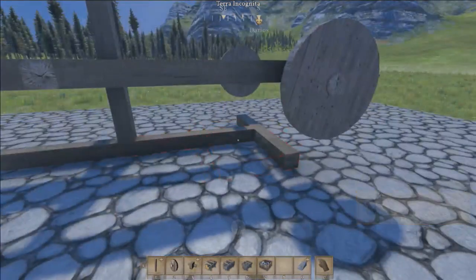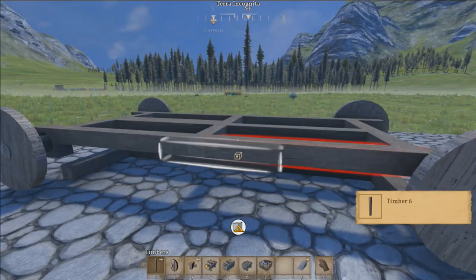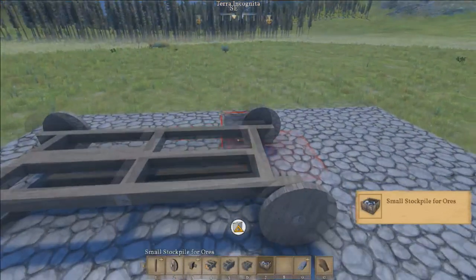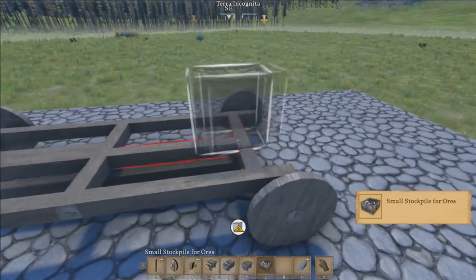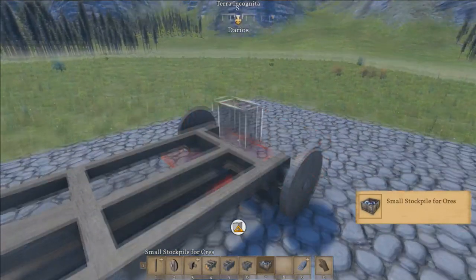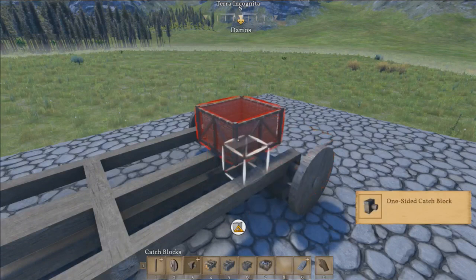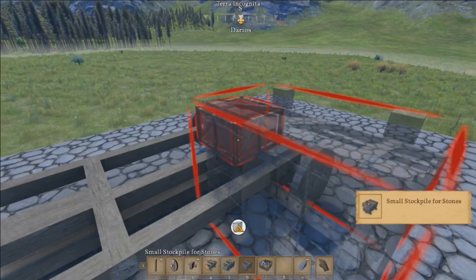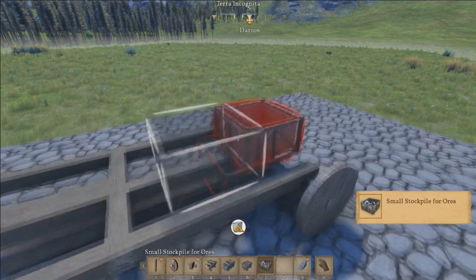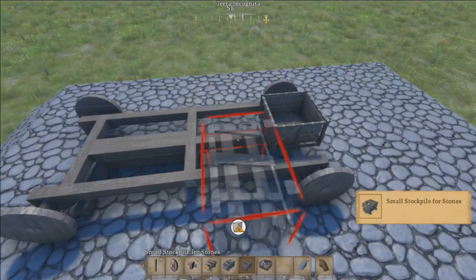Now that all our wheels are on, we should be able to just drop her on the ground. Look at that — it's working perfectly. So then we can come in here and put some of our stockpiles, just to show how they go on here. That is not the right direction. There we go.